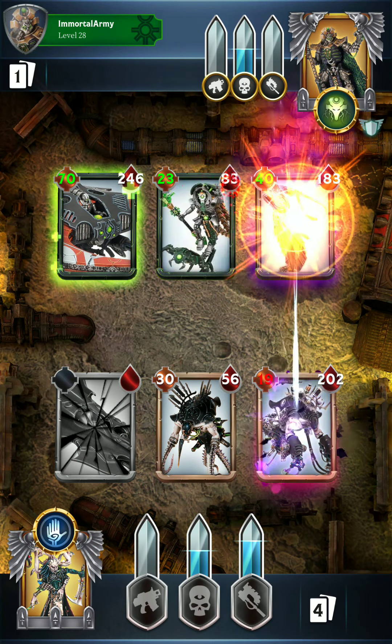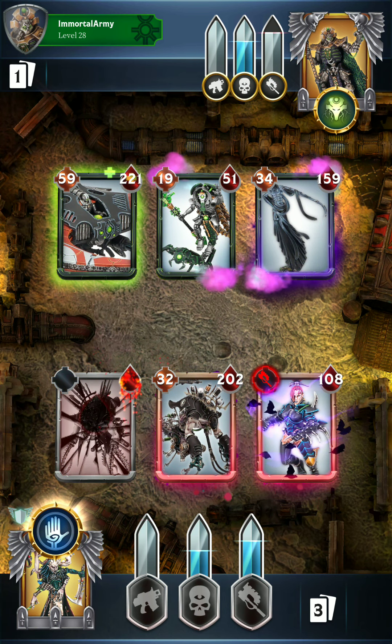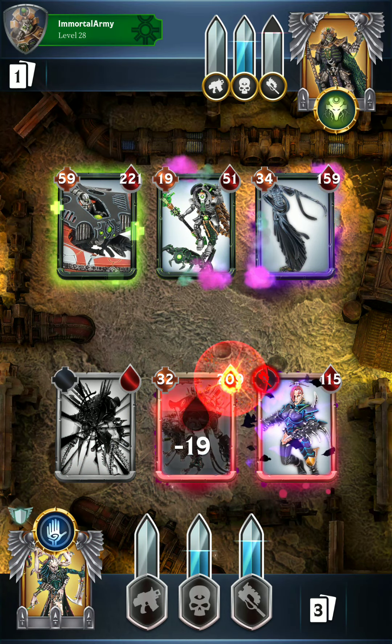They've got the Nightbringer over here at level 6. That thing has Fear, making it a little more difficult to take down. I do want to take down the Cryptech. We'll put down the Witch across from the Nightbringer and go for a ranged attack again — just work on poisoning some of the enemies. They'll be taking 5 damage at the end of each turn from the poison, and down goes the Parasite Engine.